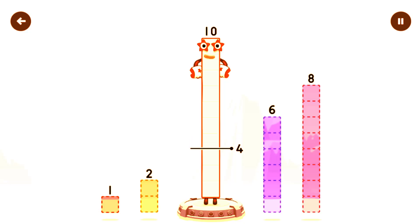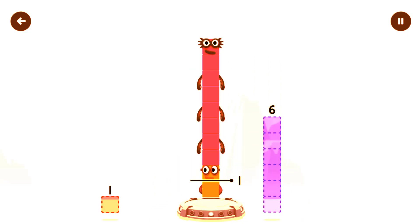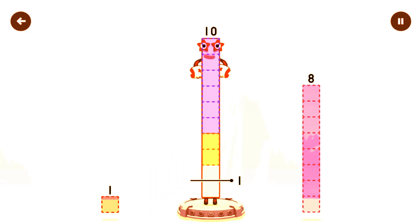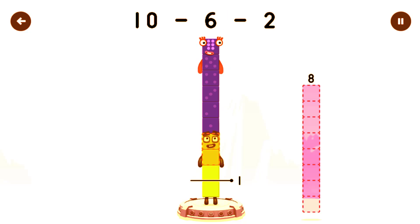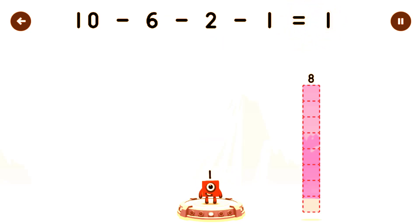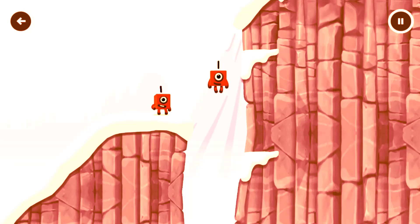Take number blocks away from ten to leave one. Eight, seven. Try a smaller number. Six, two, one — you cracked it! Ten minus six minus two minus one equals one. One! Great!